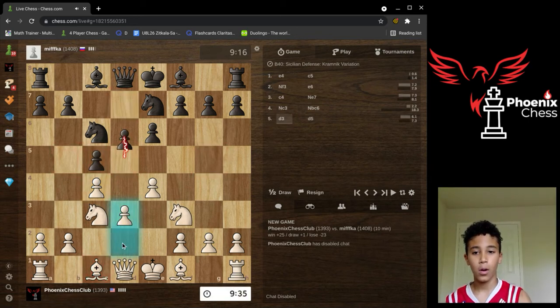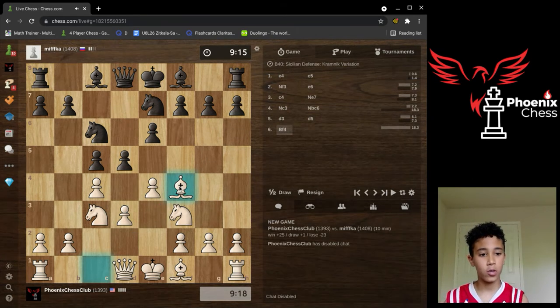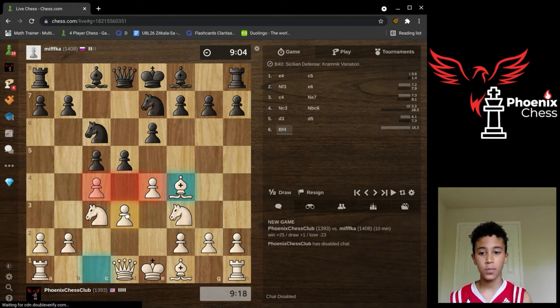He pushed the pawn. I'm not going to take — I'm going to continue my development because either direction he takes I can just take back. There's no point in actually taking because he's just losing in development if he does take. It wastes him a move, but technically I still got an extra piece developed.